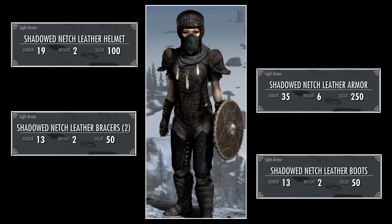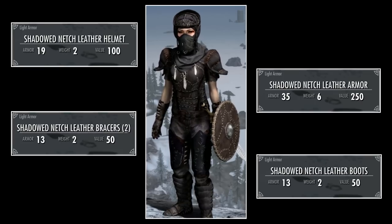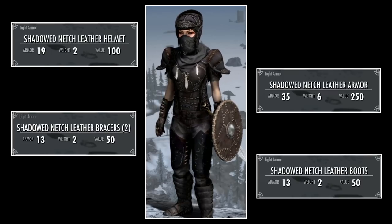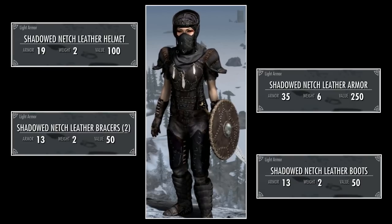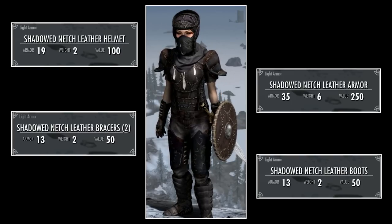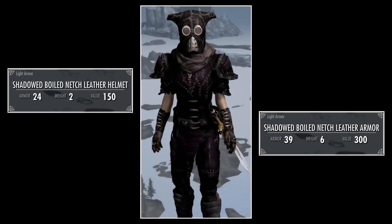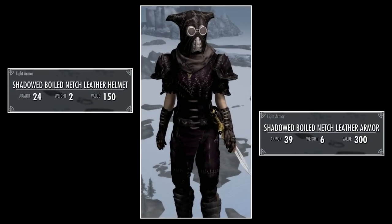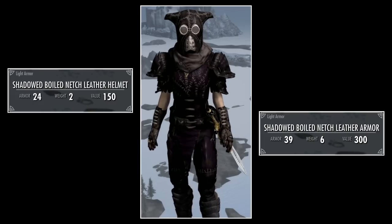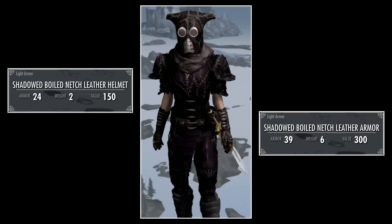Coming on to the shadow stuff: the Shadowed Netch leather armor has a slightly higher armor rating — amazing what a bit of charcoal can do. The armor itself has a rating of 35 and a weight of 6. The boots have a rating of 13 and a weight of 2. The bracers have a rating of 13 and a weight of 2. The helmet has a rating of 19 and a weight of 2. The Shadowed Boiled Netch leather armor set again only includes a different armor piece and helmet: the boiled armor has a rating of 39 and a weight of 6, and the boiled helmet has a rating of 24 and a weight of 2.